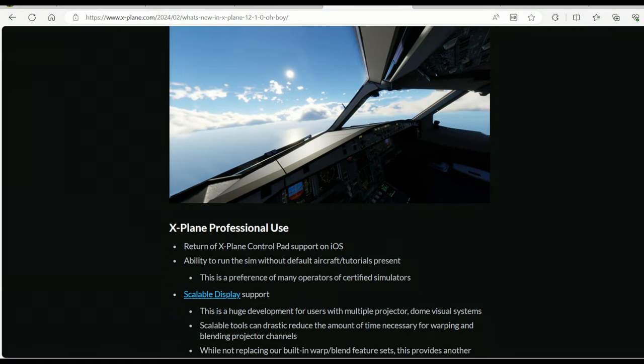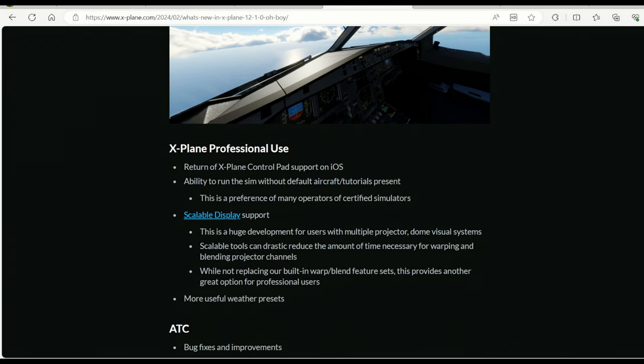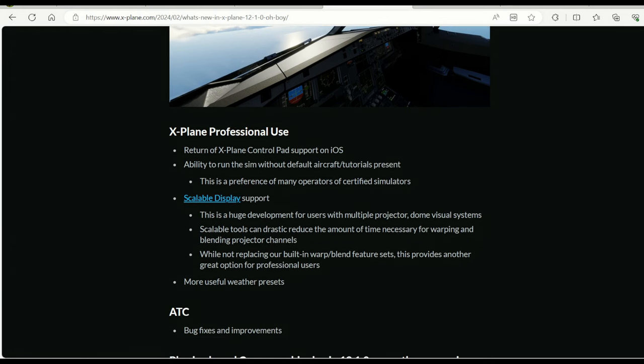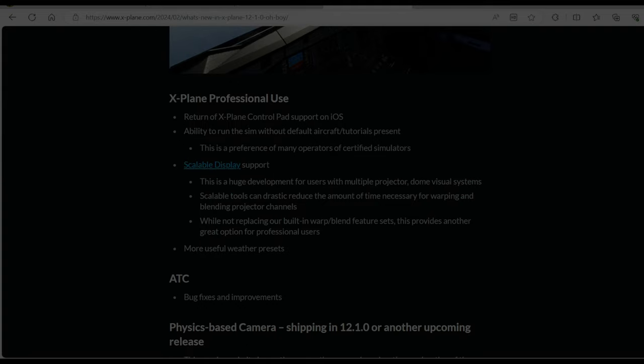Moving along: support for the X-Plane controller pad on iOS, continuous fixes to ATC in the sim. But the best I find is this neat feature — physics-based camera, which gives realistic head movement when the aircraft is accelerating.